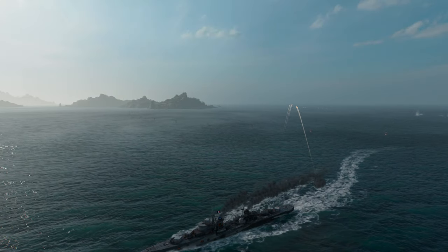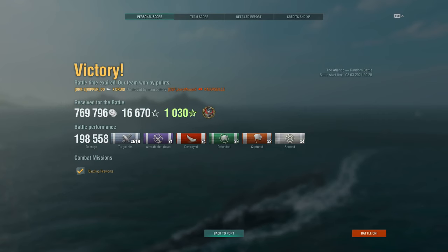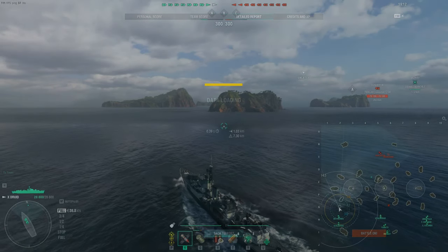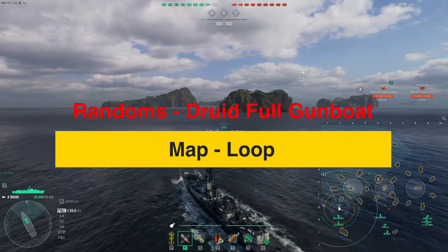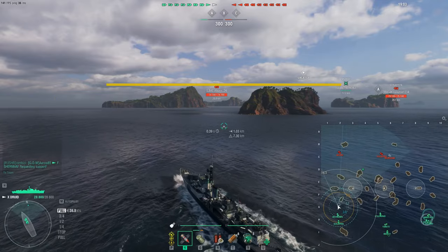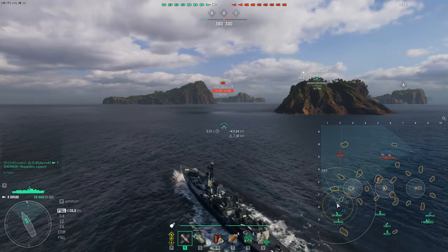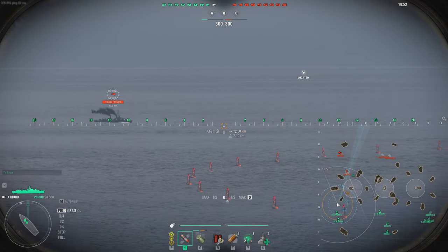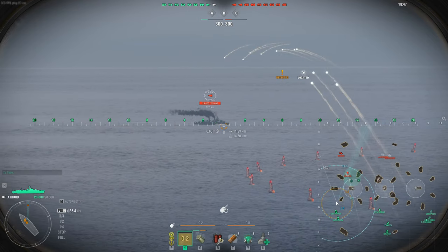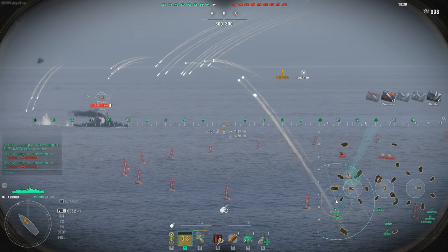Man, what an exciting game — this Druid build is redonkulous. We finished with 198,000 damage, number one on the team, 2,400 base XP. I'm also thinking about putting Commander Cunningham on it — if you get two kills you get an extra heal. Here's the Map Loop now with the same build — another example of how broken this thing is for the amount of range and damage you can do.